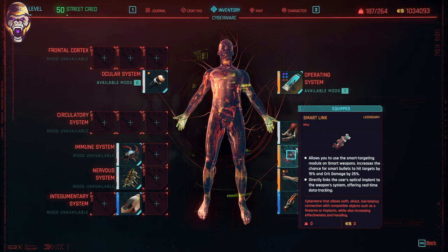If you're having trouble finding the smart link, start going to each Ripper Doc, checking their inventory, and if not there, fast forwarding 48 hours while outside and then head back in to check if it's available again. The smart link is very important to activating any of the smart weapon's actual technology, where it will auto-aim for the body or the head. This is what you want to make sure that you always do headshots.